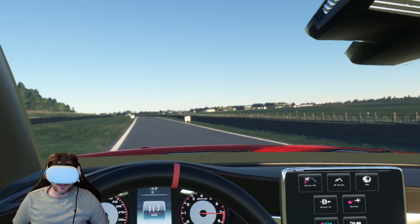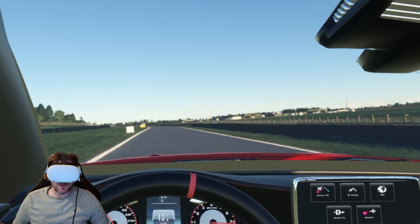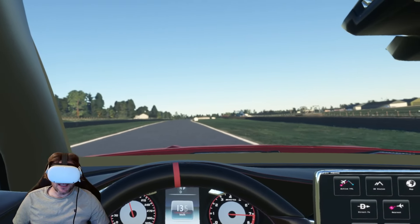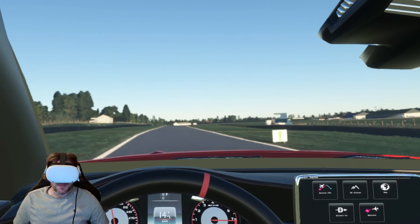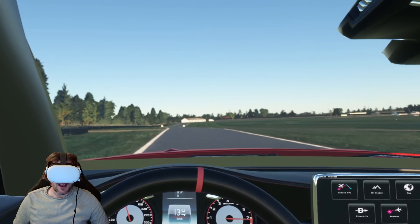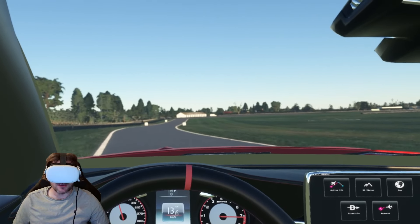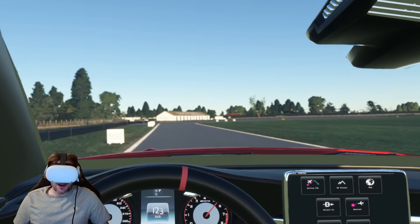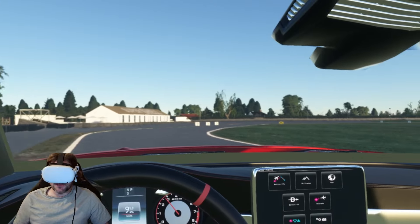This is the way to showcase how incredibly detailed this scenery is. Look — you can even see the apex of the corner, and the tires littering the barriers at really high resolution. It's incredible, isn't it, that you can do this in a flight sim.